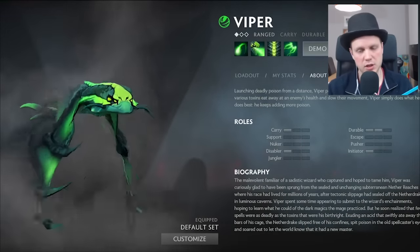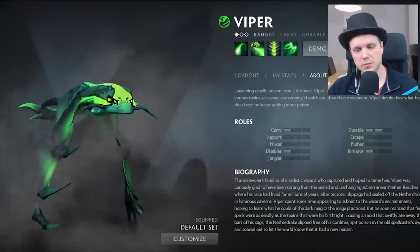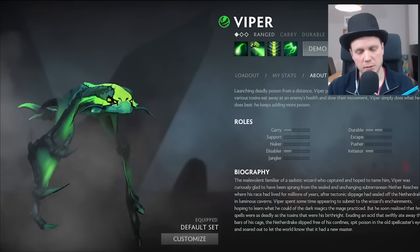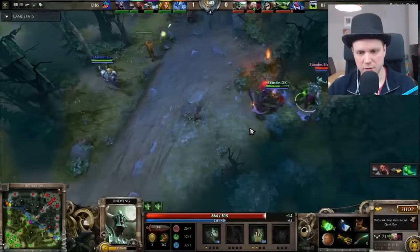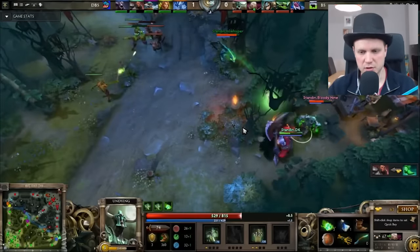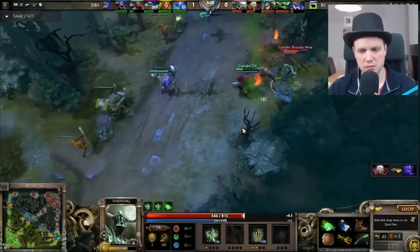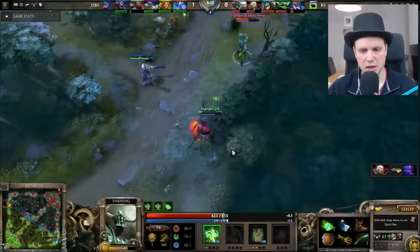Now, if you don't have lockdown, using slow can also work very well. The plague aura from Undying can be used very, very well with Viper slowing the target down. Effectively, the target will get slowed, and as it's slowed, Undying will continue to bash them, deal damage, steal stats off them, and then in the end he'll kill them.